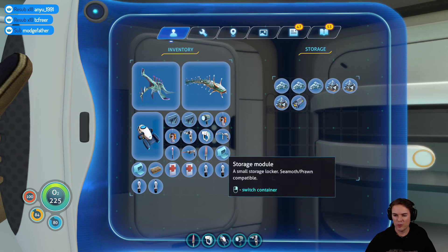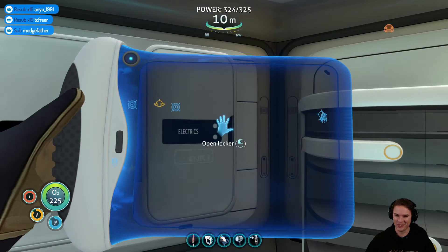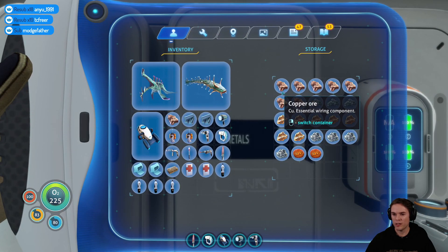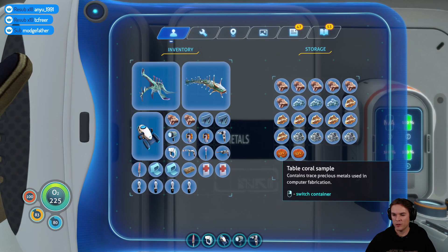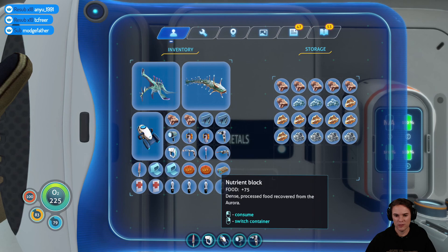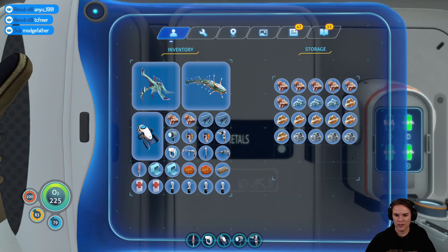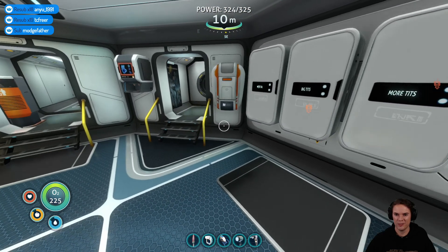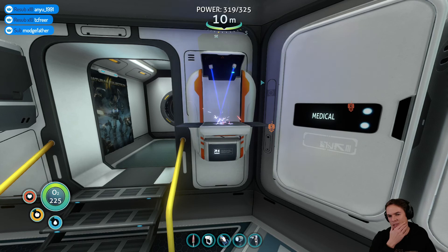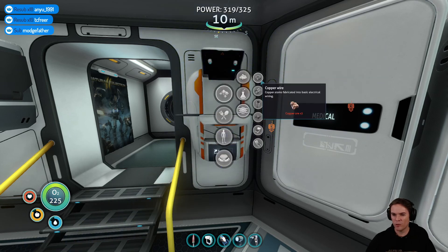I've got storage I was going to put on the prawn suit — I keep calling it the sea prawn for some reason. It looks like I'm going down for some copper. Oh no, I've got copper — excellent! Computer chip needs two of those and one gold, if I'm not mistaken. Let me put this in here for a minute and try to remember it's in there.